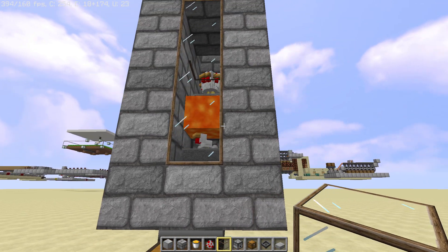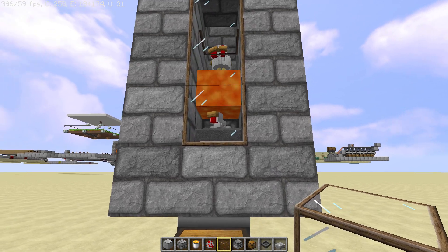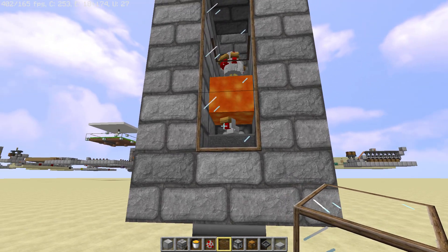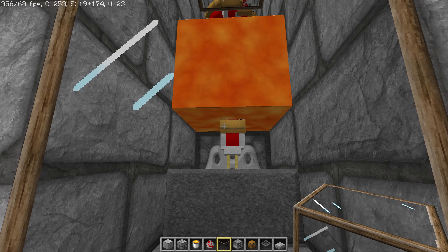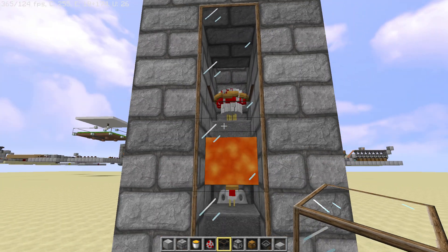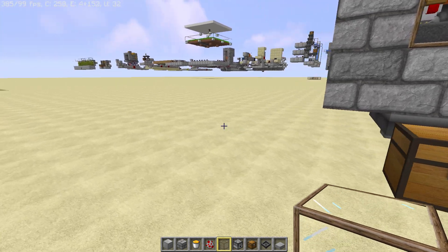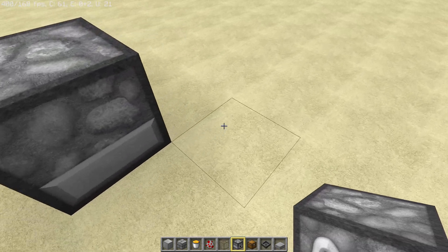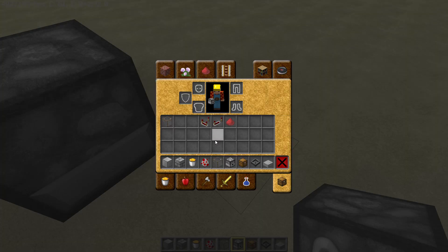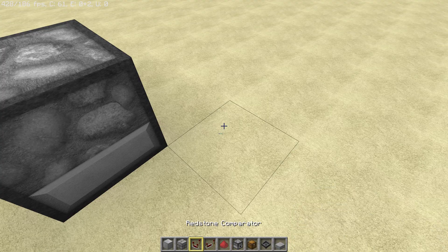And you don't have to do anything. The chickens up there will lay eggs, and they will be automatically dispensed out here, and the chicken will grow up and be cooked. That's the nice thing with the dispenser and this automatic activation system.